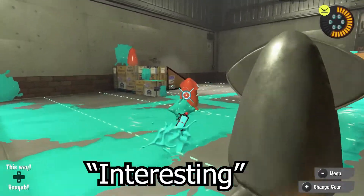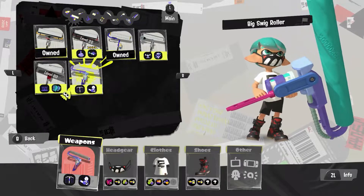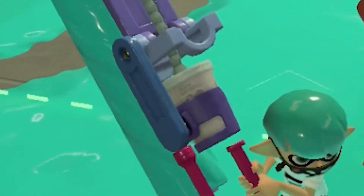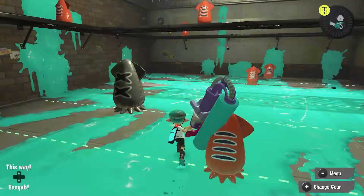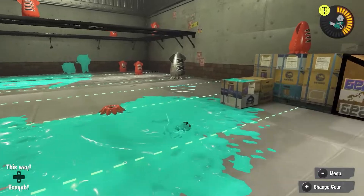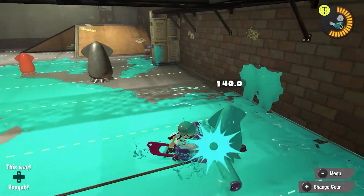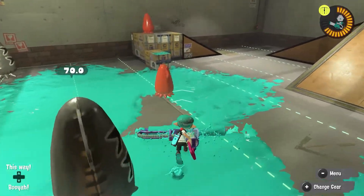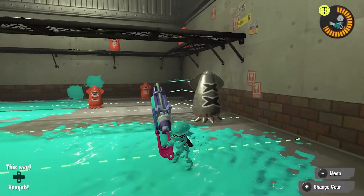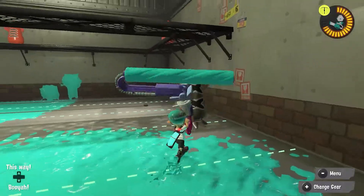Five shots to kill — damn. Big Swig Roller — wait, does that have a drink in it? It has a drink in the freaking thing, that's awesome! Oh, it's not one-shot — that's interesting. So this thing basically just has a wider radius. It doesn't do that much damage. I just realized the pipe leading to the roller is a bendy straw — that's awesome.